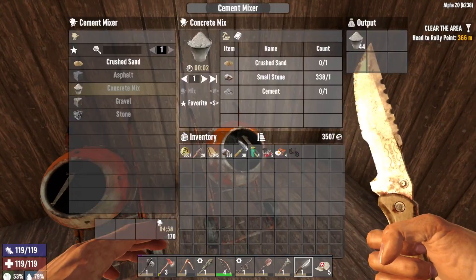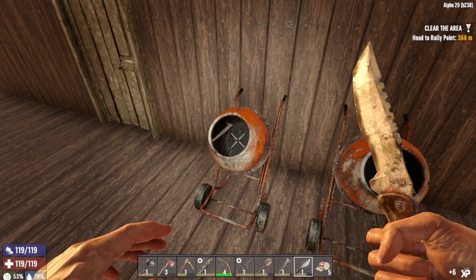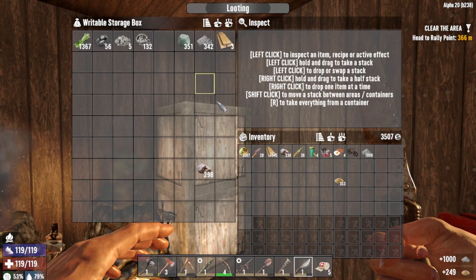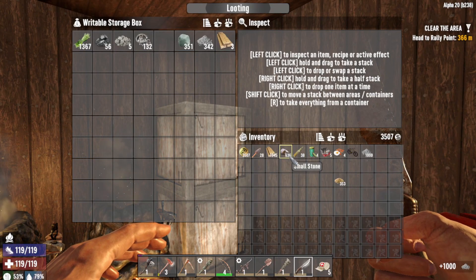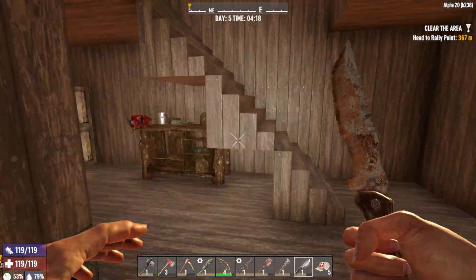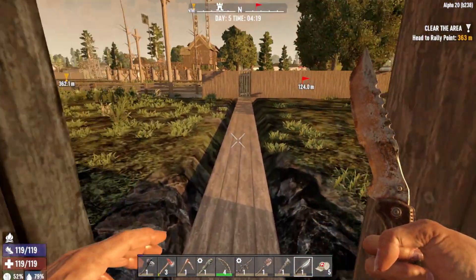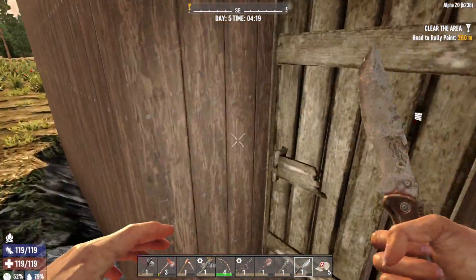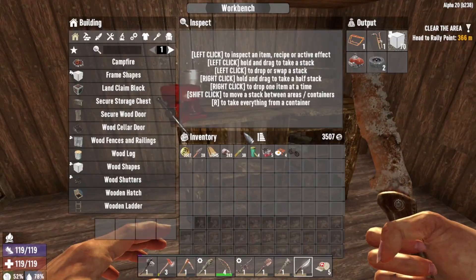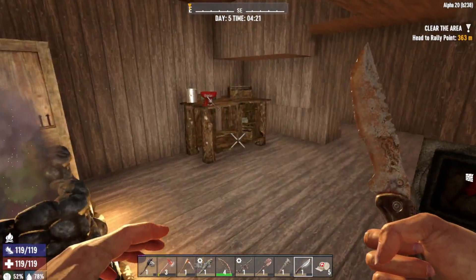I made a couple of cement mixers and engines. One's making concrete right now and the other one's making sand. The sand is done so let's grab that and continue making concrete. Put the cement mix back because that's all we have right now. I got the cement mixers up and running at nighttime.